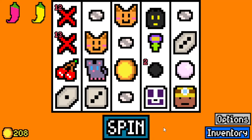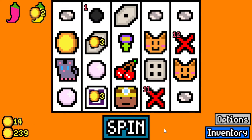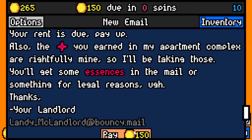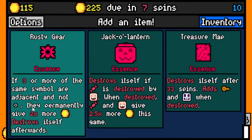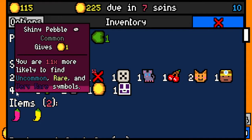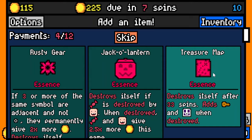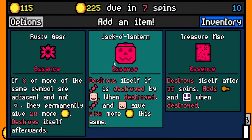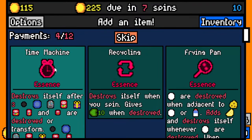I don't need a regular key. I would love to get a looting glove and the magic key of course. Three essence here - let's see what we get. Rusty Gear: if three or more of the same symbol are adjacent and not empty, they permanently give two times more. Shiny pebbles - this has a lot of potential. But treasure map, another mega chest, jack-o'-lantern. I think I'm going to do rusty gear because our shiny pebbles could be worth a ton.